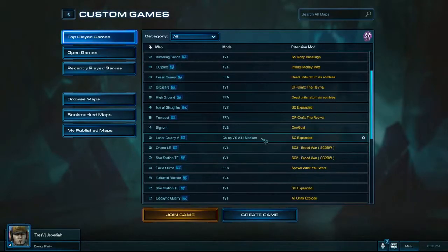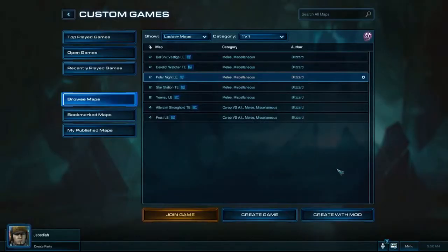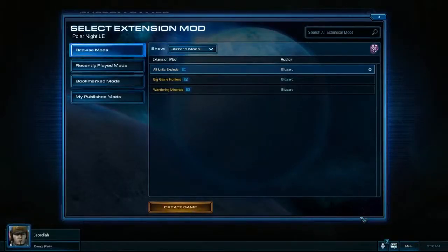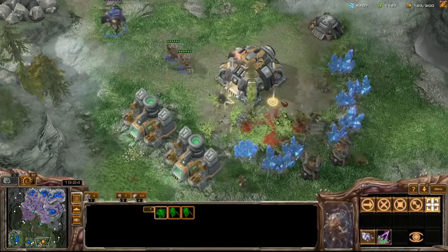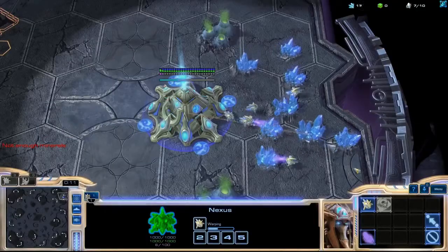To complement this, we're implementing a feature called Extension Mods. Extension Mods are sets of rules that can be applied to any map in the game, making for custom game types that can be played across any of the maps in StarCraft II. To give you an idea of how these will work, we've gone ahead and put in three Starter Mods: All Units Explode, Big Game Hunters, and Wandering Minerals.